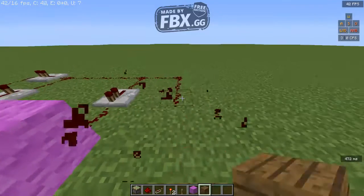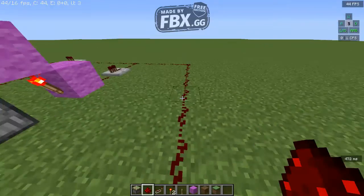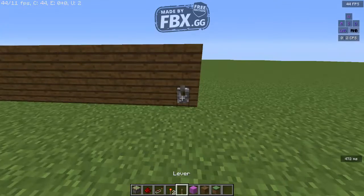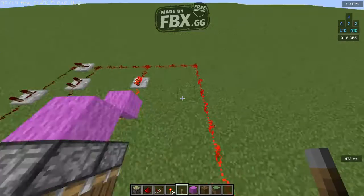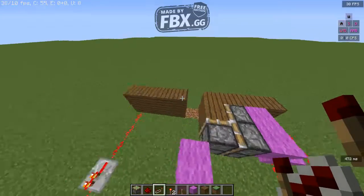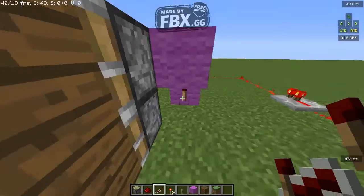Block off all this and replace the redstone somewhere else. Place some oak wood and a lever. I forgot to put a repeater here so it could power up more — and there you go, a working redstone door!